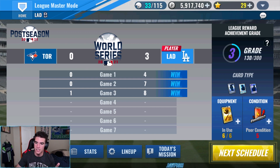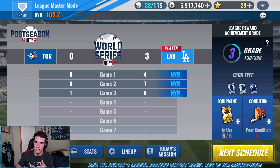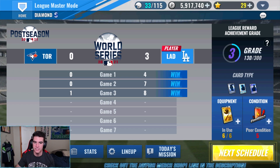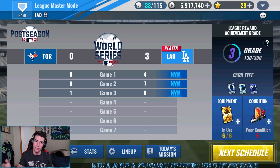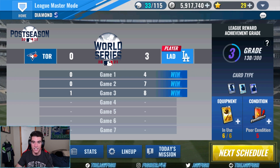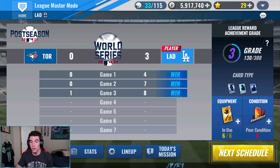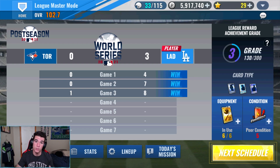We have the chance to get a normal diamond, a vintage, or a prime because we're league grade three. We simulated through and did quick play in like a two or three day time span so I can start farming normally on the weekend and next week. We're going to play this last game, try and get a win, and then get our card. If the card's good enough, we'll train them up and possibly put them in the lineup.